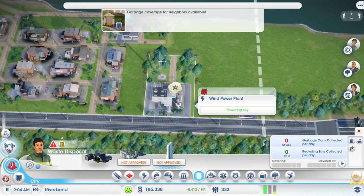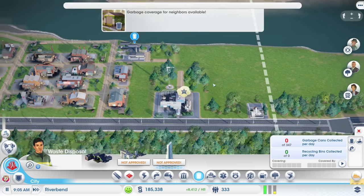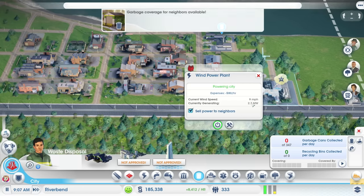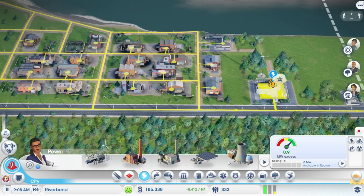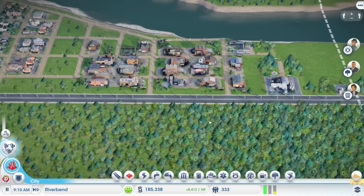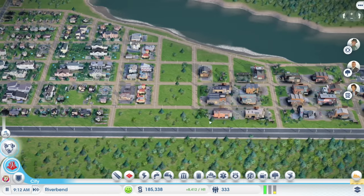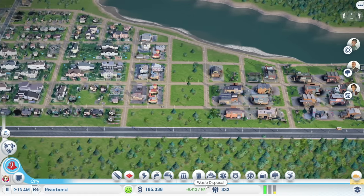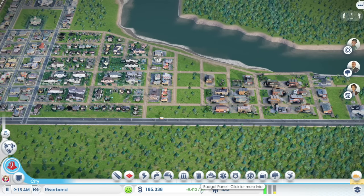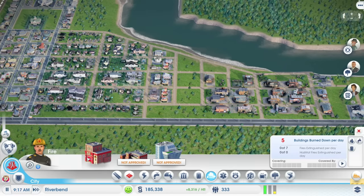The garbage dump is going to block expansion of my wind power plant, but I'll probably have to replace that at some point anyway. We are generating 2.7 megawatts of power with 0.9 megawatts excess, and that's only going to continue to go down as the city expands. Much like the power going down, my income per hour is going to go down as well, because we still have to build a fire station.